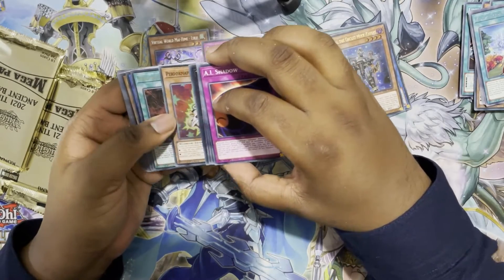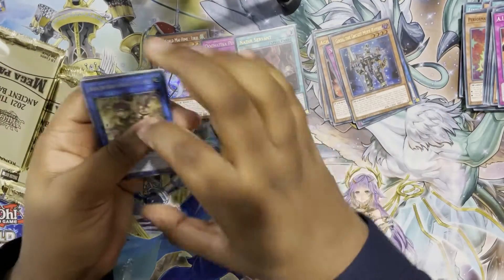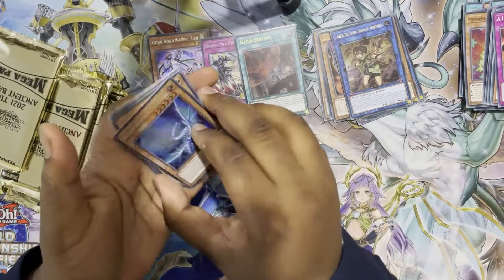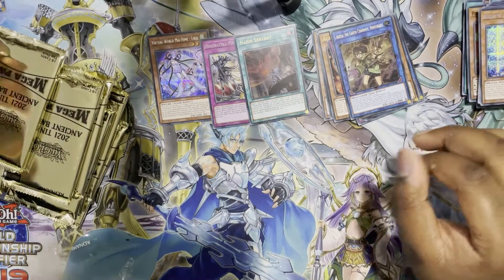Another Nadir's Servant! That hits the playset, so I'm super happy with that. Also the Earth Charmer and Sereglare — the crappy dragon. I honestly don't even respect it enough to put it in my secret pile, I'm not interested. But yeah, we've hit pretty much the last thing I needed.